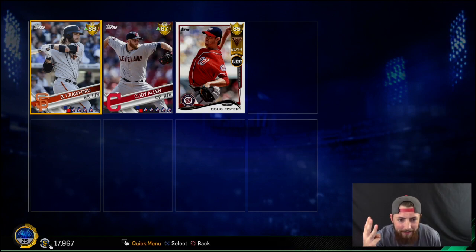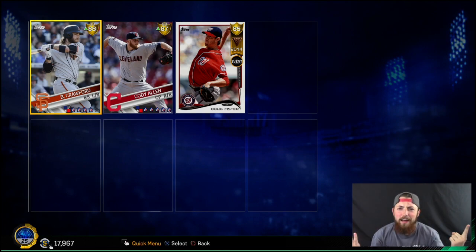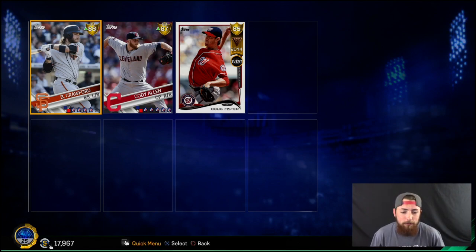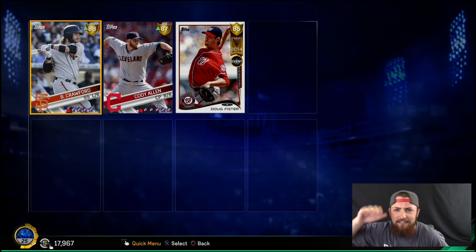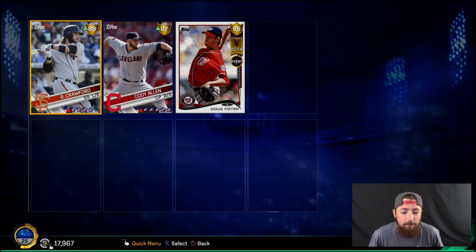So we got these three: Chris Davinsky, AJ Pollock, Grandal. And we got freaking Paul Goldschmidt. We probably made 100,000 stubs on this pack opening for technically free. And if you guys want free 10-pack bundle codes, go to Target — I mean, you got to spend like 10 or 20 bucks anyway, so it's not technically free. But if you like real-life baseball cards, go buy these things because you can use them for the game too. That's freaking dope.